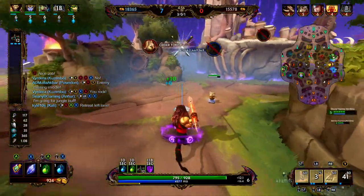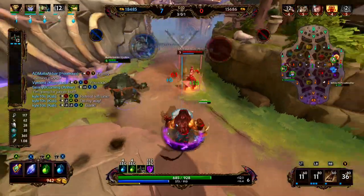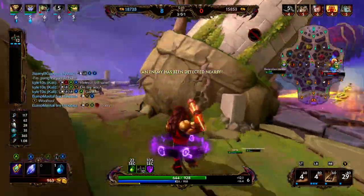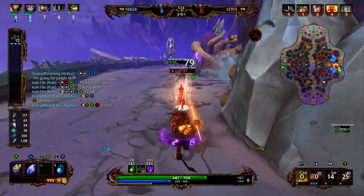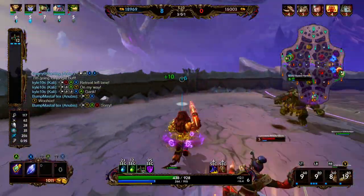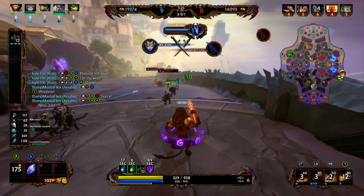We're going to pick up the enemy purple buff. Mulan is here — we tussle with her, we miss our two. Sol is also here now, so we want to fall back since we missed our two. If we hadn't missed it, we might have stuck around. We jump but miss the knockup. We summon the pillar to apply a slow. She uses her Cursed Ankh. We do have our Aegis, so we go ahead and Aegis, and we're able to safely fall back to our tower.